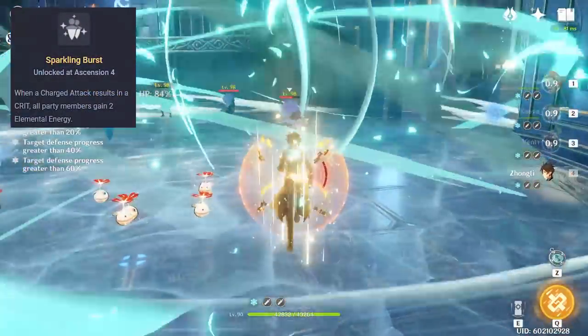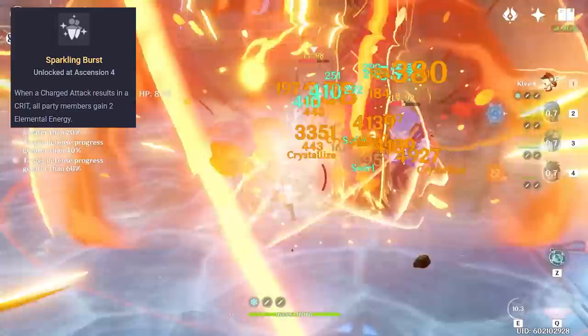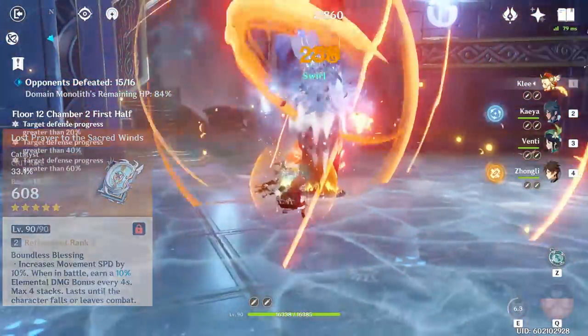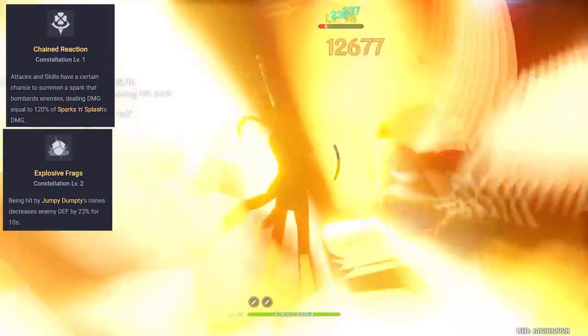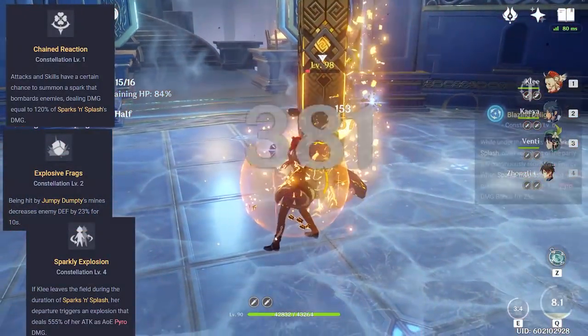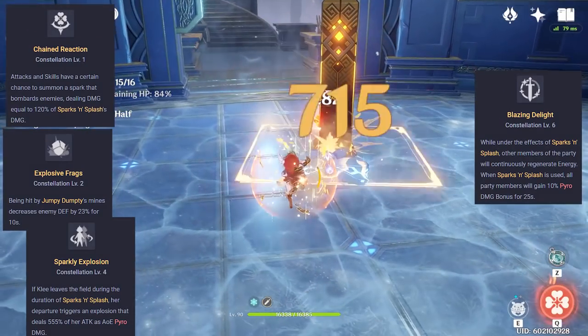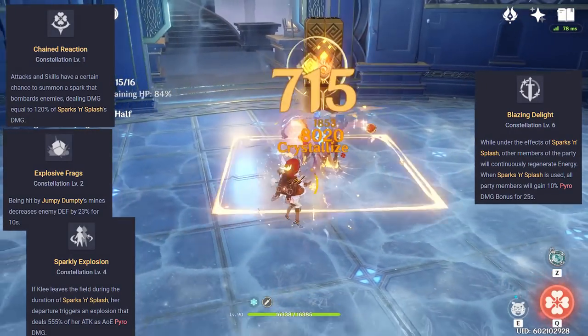With her ascension, she could generate energy for her team, and with her best-in-slot weapon, she was rewarded for staying on the field. Her constellations mainly increased her total damage output by 10-20% and generated some extra energy for her team, thus enhancing her role as the main pyro DPS plus energy regen for her teammates.